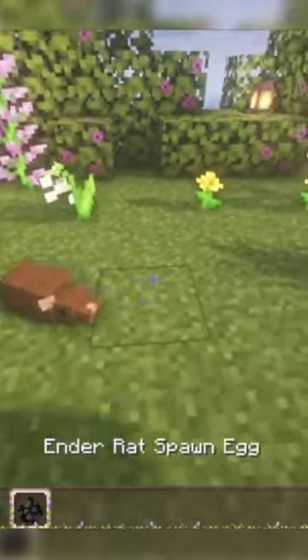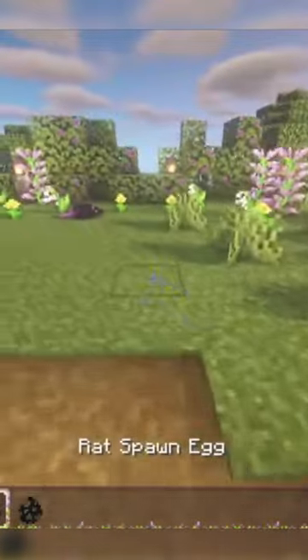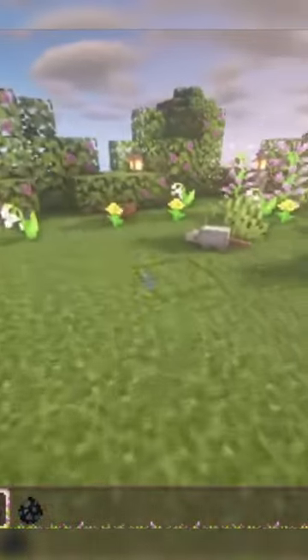The next texture pack changes silverfish and endermites to rats. The rats come in three different colors: brown, white, and gray, and they act just as normal silverfish, but they're way way way cuter.